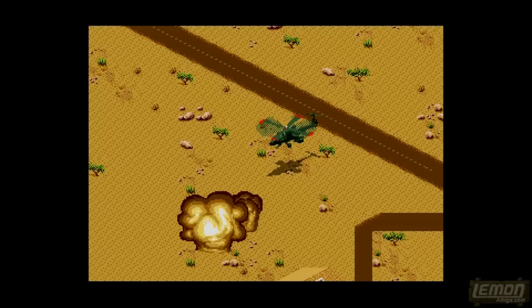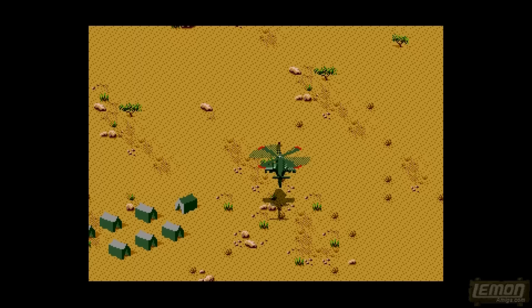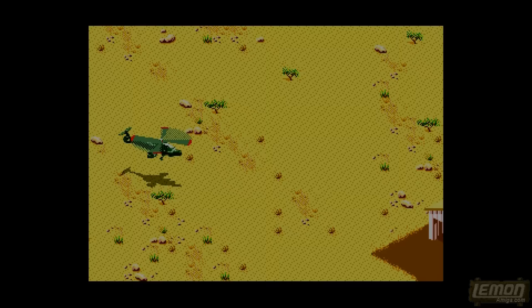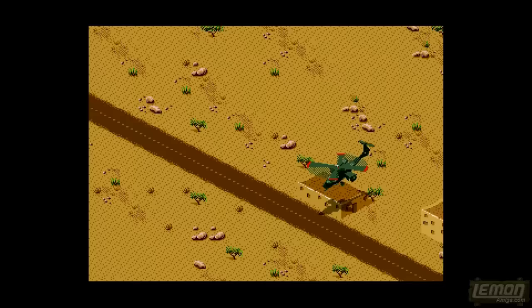On our way to the power station we've fallen over the airport, which is pretty heavily guarded. If your co-pilot is a bit of an idiot, he can misuse those heavy missiles, which can really wipe our health. We start off with 600 units of energy and those will be wiped off steadily as we get hit. We're down to 275 power and our fuel is down to 36% as well, which means we'll have to pick some more up. We can cycle through all the targets in this area using the cycle bars and mouse.